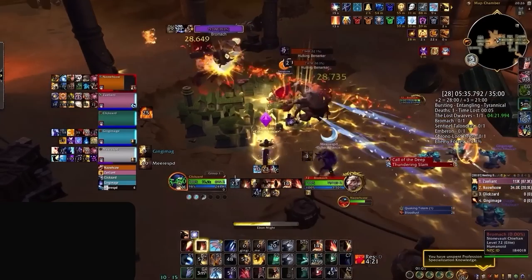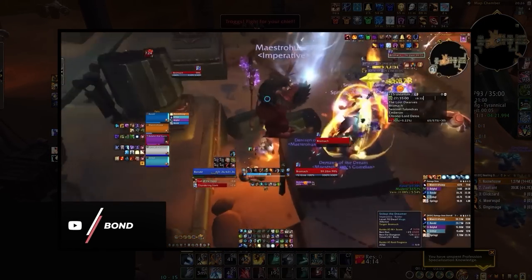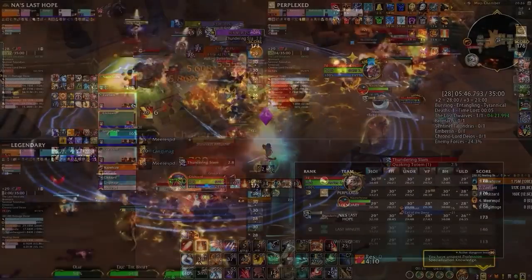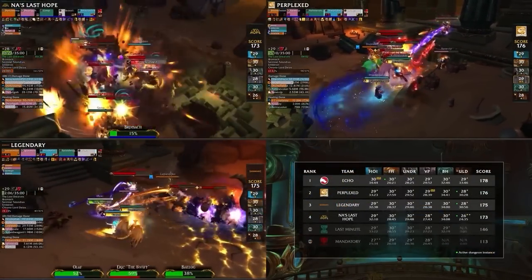On the second boss, it's possible to avoid some of the mechanics by standing on the tent on the north side of the room. This is something we actually showcased before in our M+ mechanics video a month ago, so if you haven't seen it already, be sure to check it out. Once again, this trick was not used by any team in the tournament, simply because it was not allowed, and might be instantly disqualifying.